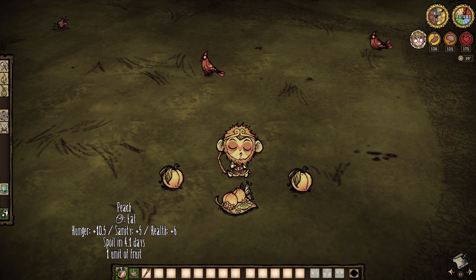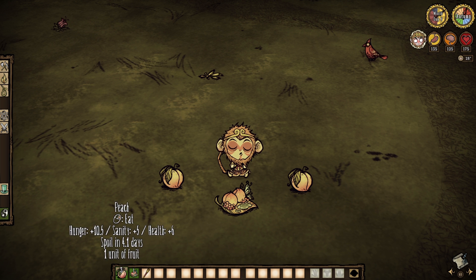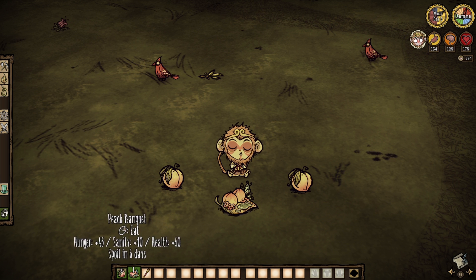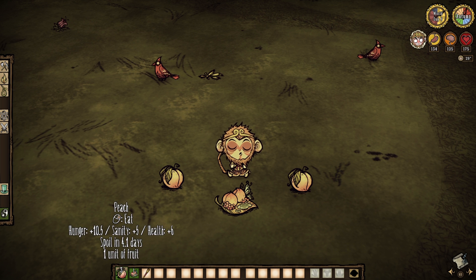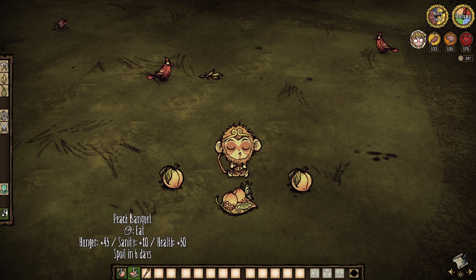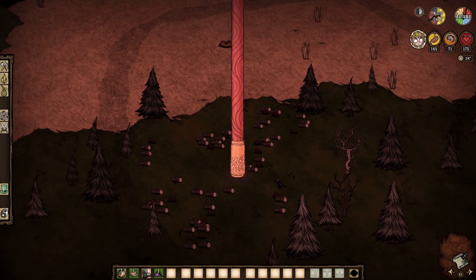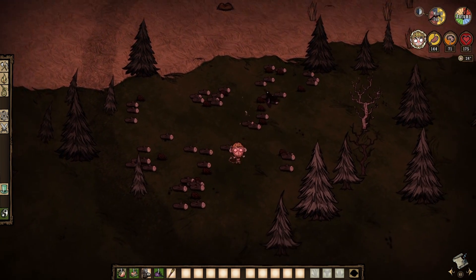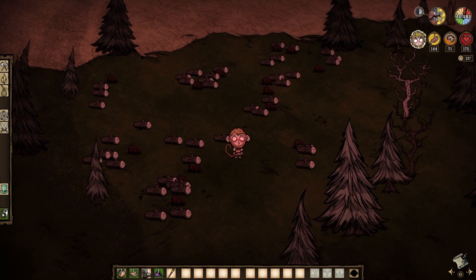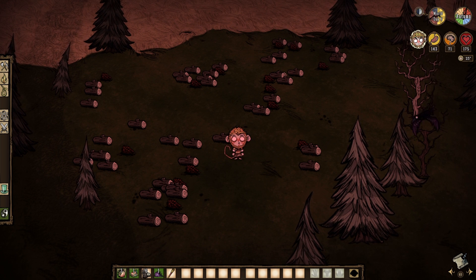Couple last notes. He spawns with several peaches, and fruit happens to be a favorite food of his — more specifically, a peach banquet. This is one of the many Myth Worlds recipes, however I could not actually figure out how to make it. Perhaps something in the Myth World itself is needed. And lastly, at the cost of 50 sanity, the king can call down a giant golden cudgel pillar that will deal about 300 to 400 damage to targets if you hit them, but should really just be used to clear structures. It's repeatable to an extent.